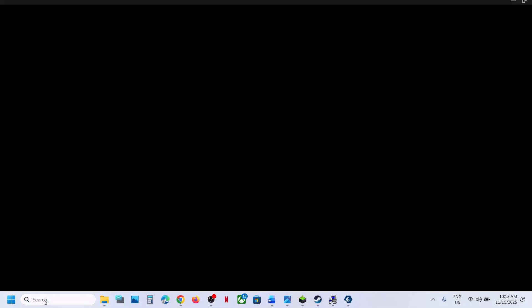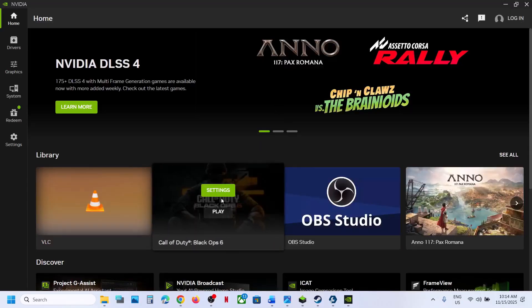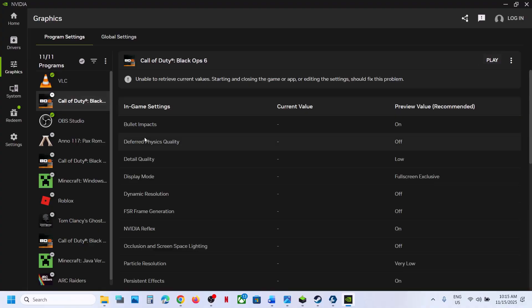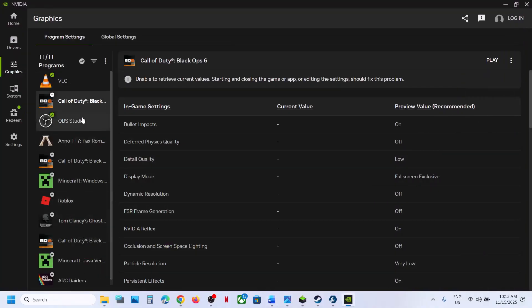Next, Nvidia card users — launch the Nvidia app. Over here you will see your game. Select your game and you can launch the game from here by clicking the Play button, or you can go to Graphics, select the game, and click Play. If that does not work, you can optimize the game.